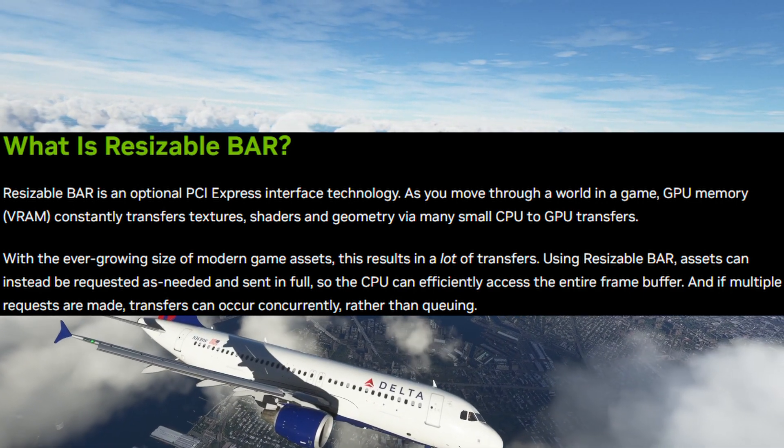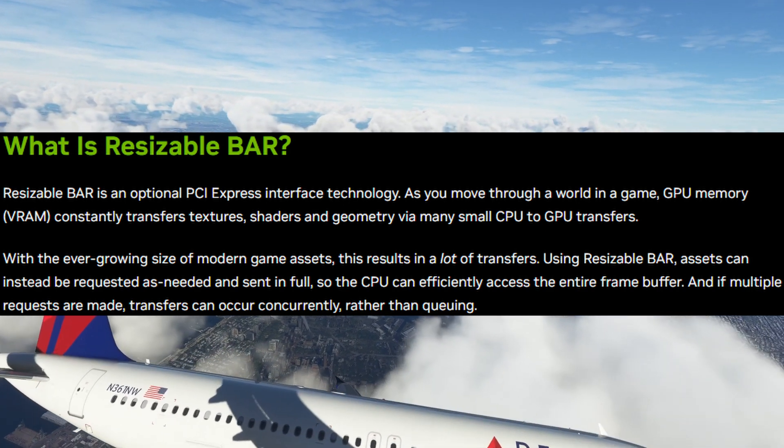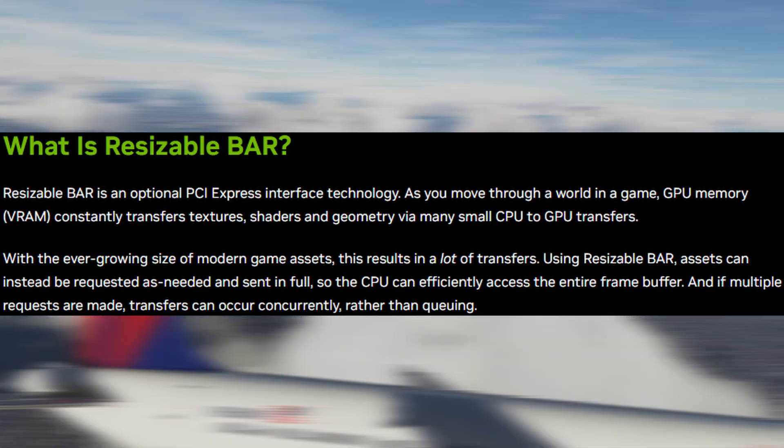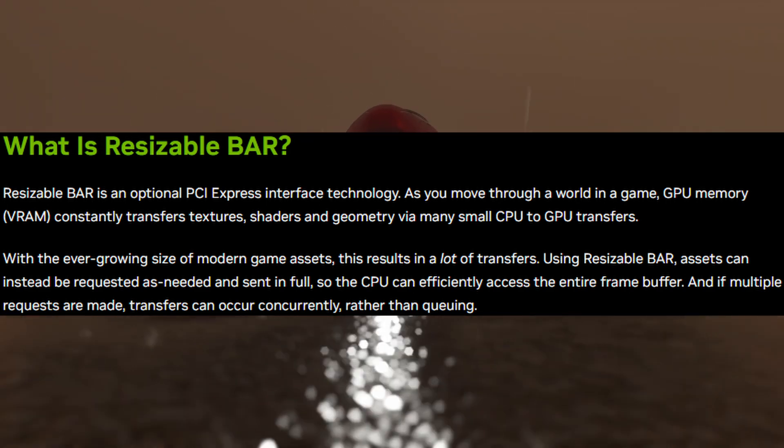Using Resizable Bar, assets can instead be requested as needed and sent in full. So the CPU can efficiently access the entire frame buffer, and if multiple requests are made, transfers can occur concurrently rather than queuing.